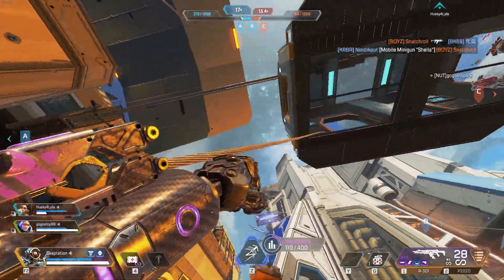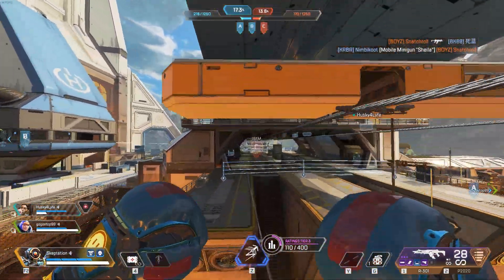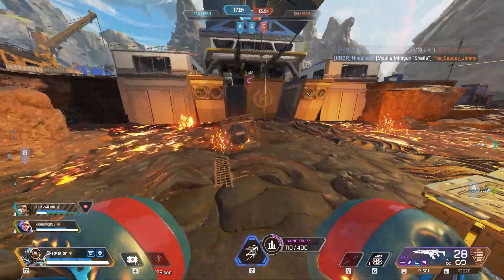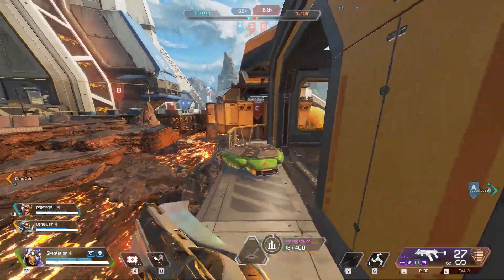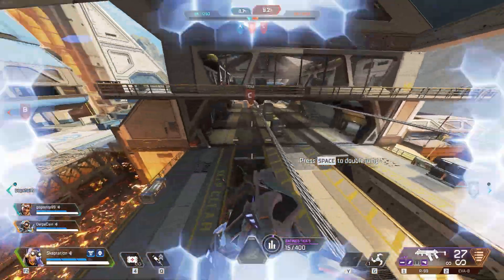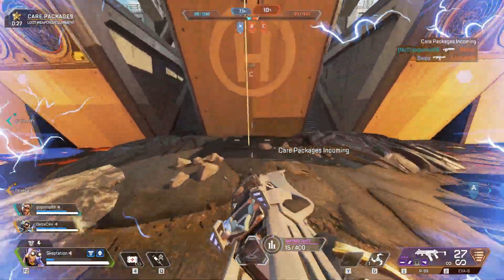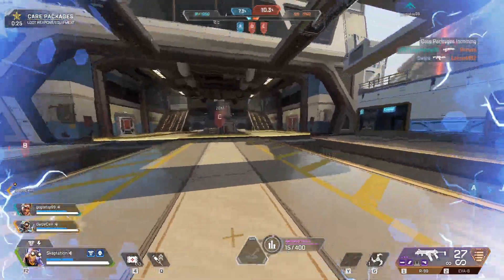I feel like most people know this by now, but I'm making this video to remind you that you can do epic grapples and jump pads off these gondolas. A single well-timed grapple can get you almost the entire way to the enemy base, and a jump pad can get you all the way to the enemy base zipline. This is obviously really useful if you want to try and capture their base.